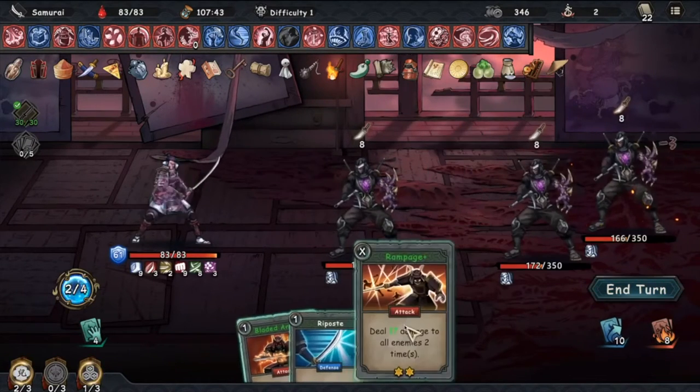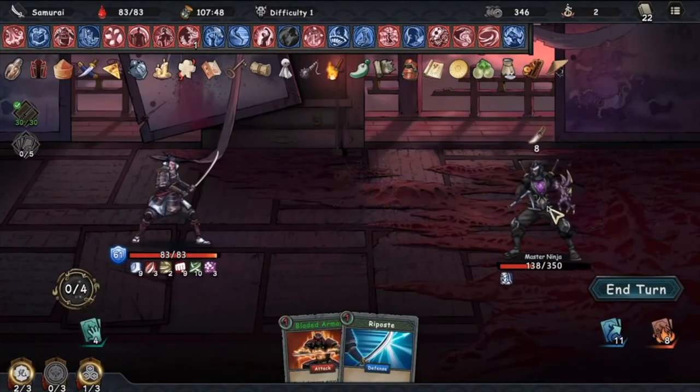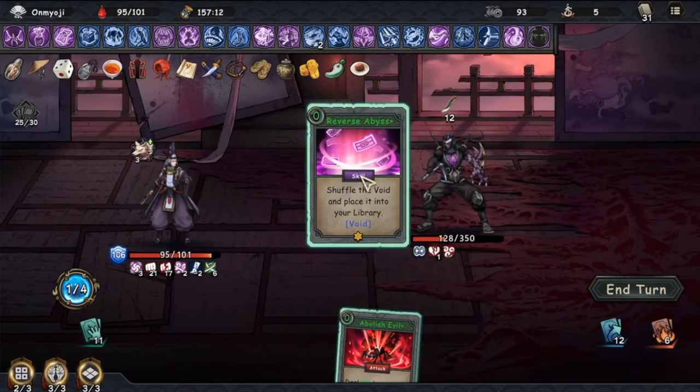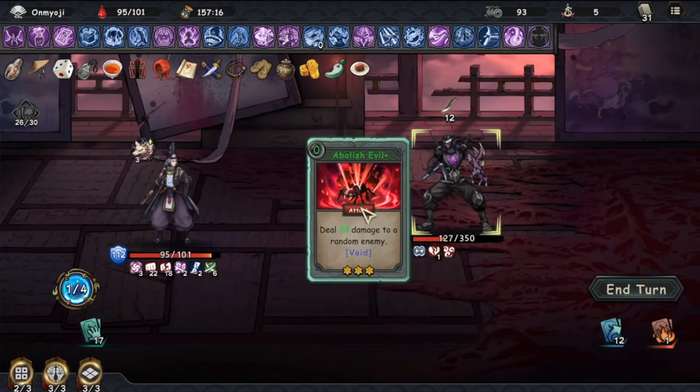The best thing to do is to have cards that attack multiple enemies, so that you can guarantee a hit on the real Master Ninja. Make sure you have high armor, and either an infinite deck build or lots of action points and draw card buffs, so that you can keep damaging him without giving him a chance to damage you.